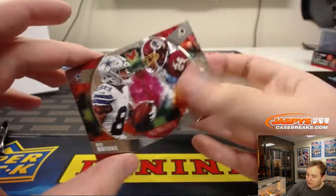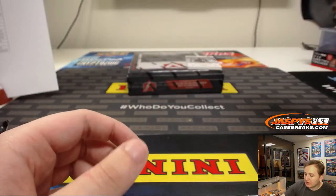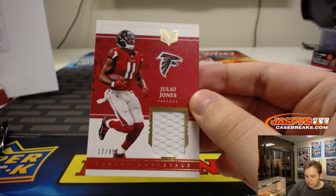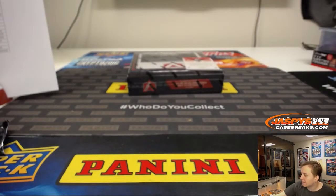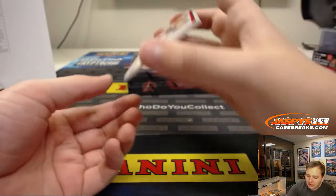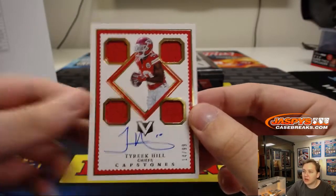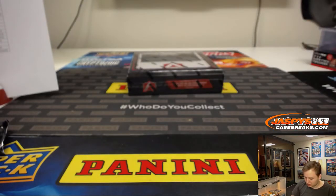Got another dual — we'll randomize those left and right. Mitchell Trubisky Air Supremacy. Julio Jones, 17 out of 49, for the Falcons — that is Jose with that one. And wow, look at this: Tyreek Hill Capstones, quad jersey auto, 14 out of 99 — nice hit for the Chiefs, Dan O. Very nice, good timing on that one.